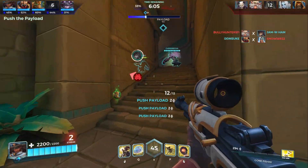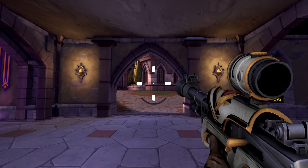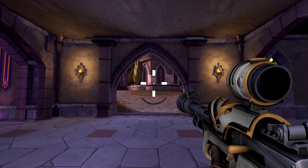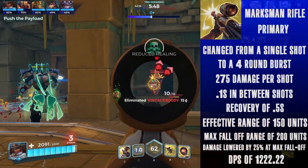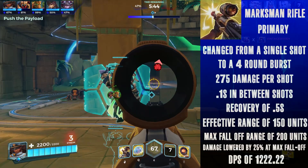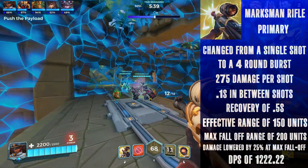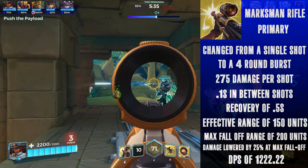Octavia's primary fire on the marksman rifle will be changed from a single shot to a four-round burst. Each shot will deal 275 damage with a time of 0.1 seconds in between each shot of the burst. Once the burst is concluded, the weapon can be fired again after 0.5 seconds, giving the weapon a DPS of 1222.22. The first shot will have perfect accuracy, with each subsequent shot increasing the spread and incurring recoil.